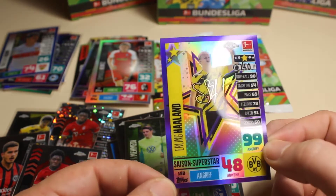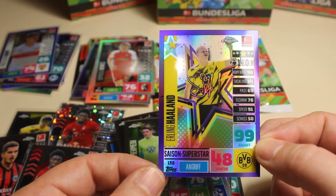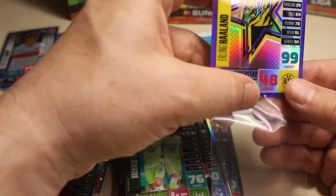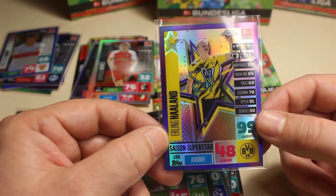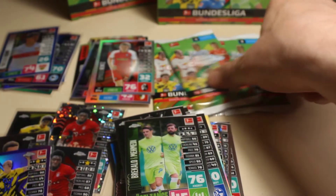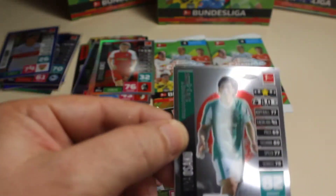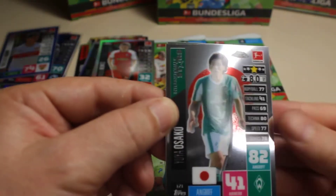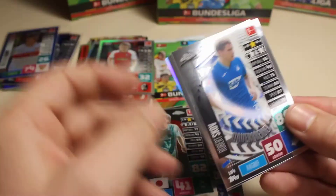That is of course one of the biggest pulls that you can hit in this box — really really really happy with that one. That is of course what you want to hit in this set. That's a super pull, really really happy to see that one! This opening is getting spicy. What do we want more? Let's hope we continue with the luck. We have here Osako, and let's see — that's Scuff.